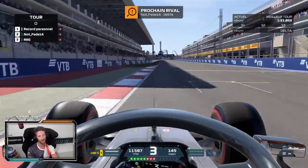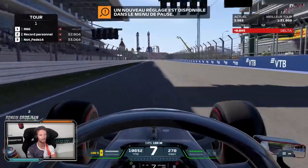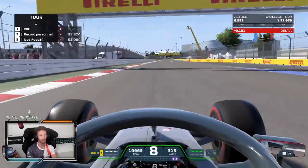Our last corner is Sochi — very early on, totally unqualifying. A long, long straight line coming ahead. The DRS zone just before Turn 1. Here we go, we're gonna get a big top speed.